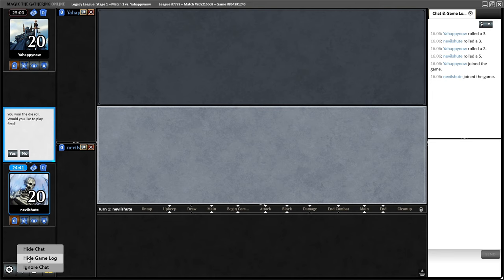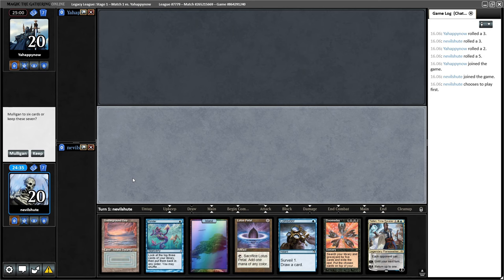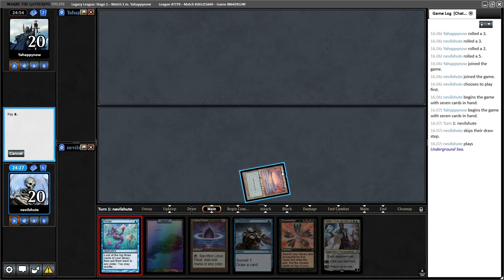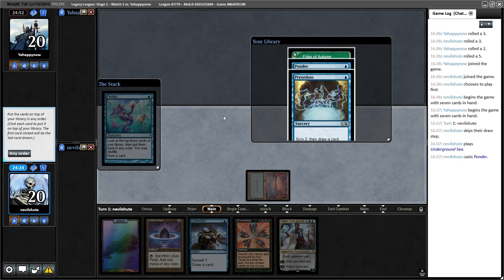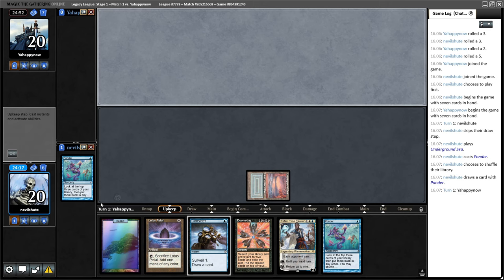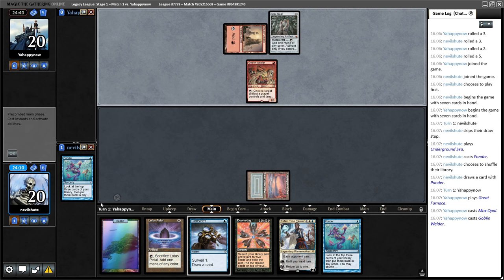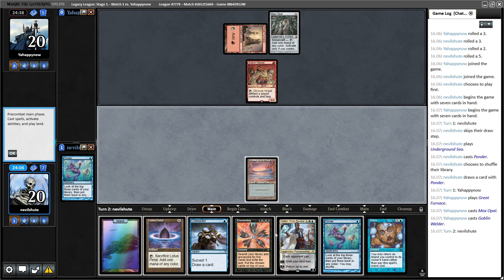On the play for round number one. I'll keep this hand. We can either play basic Island to protect versus Wasteland, or Underground Sea, and if we hit any fetch land or Petal we're set for a turn two Doomsday. We hit neither, but I already have a cantrip in the form of Consider. I think I'm going to shuffle this. Old play-a-dual-land Ponder shuffle always indicates weakness in terms of your mana base. Great Furnace - it's probably Painter.